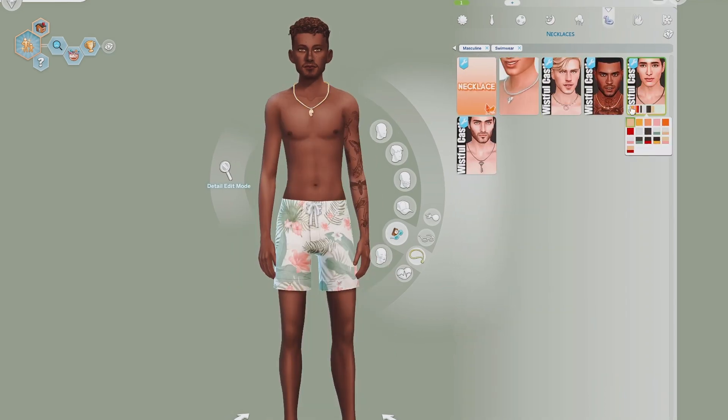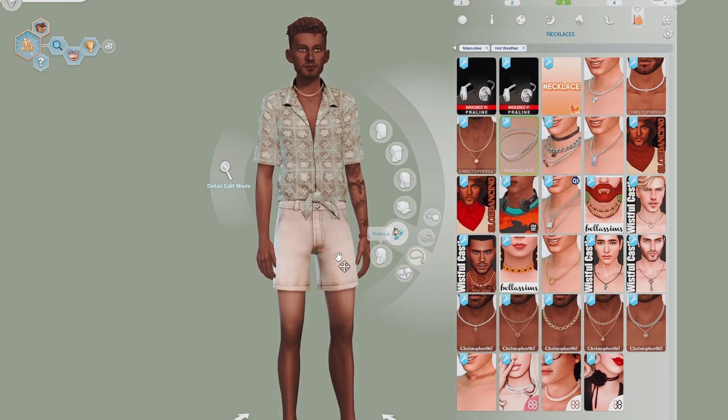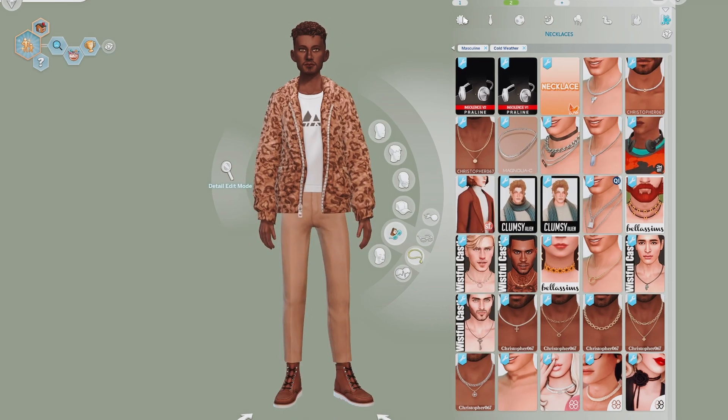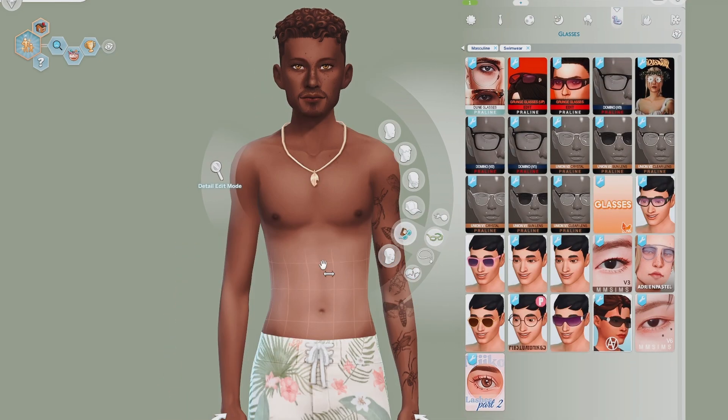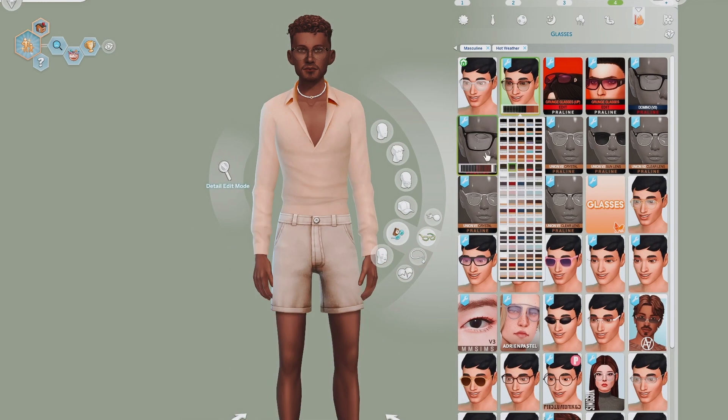I'll let you guys have a look at the final outfits at the end of the video. Don't forget to check out the description where I'll have a bunch of stuff linked including the CC list and the download for Byron, the ESTJ sim. I'll see you in the next video — bye!